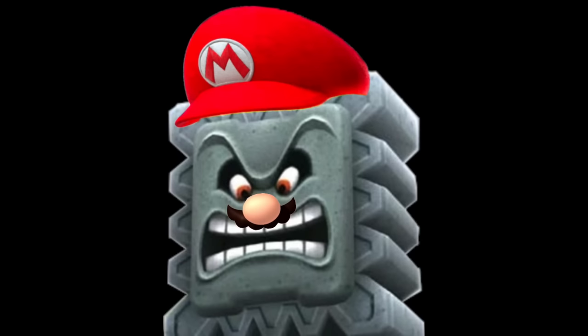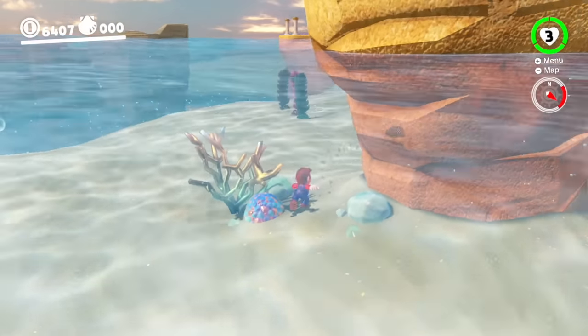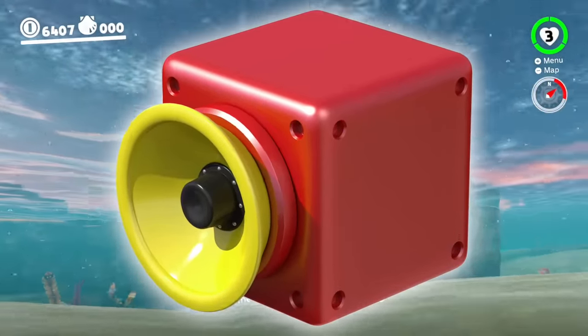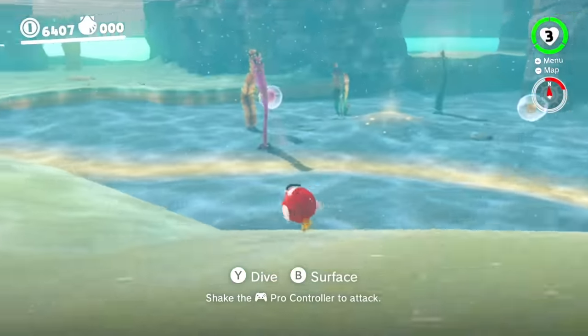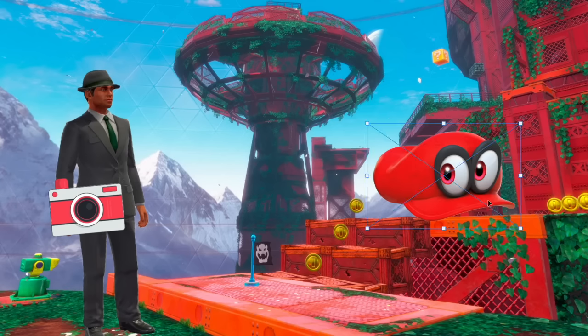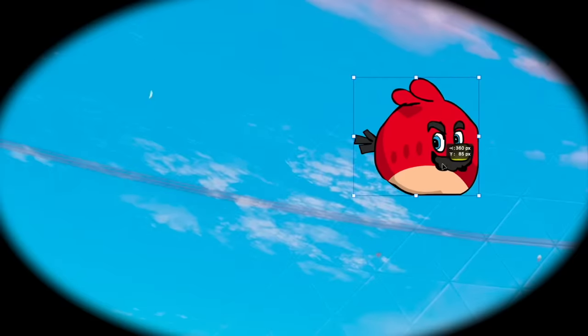Next up, we have a Thwomp — this one is super easy — and then the Super Horn from Mario Kart 8. The Super Horn would be on a stand; you capture it, press a button, and it destroys everything in your immediate range. Next up, we have another New Donk citizen, but this time he's a photographer. Capture him and help him take a picture getting maybe three birds in frame to get a moon.